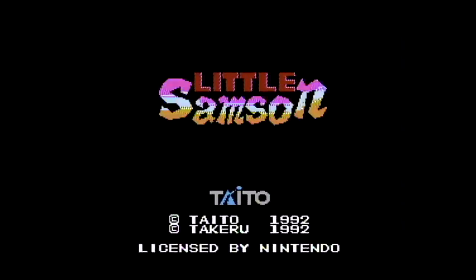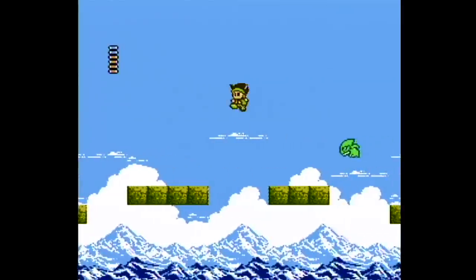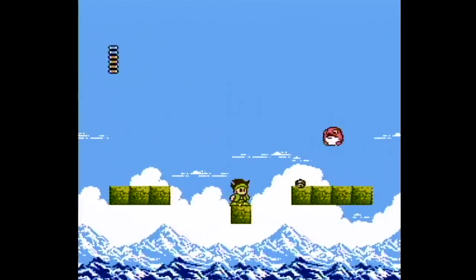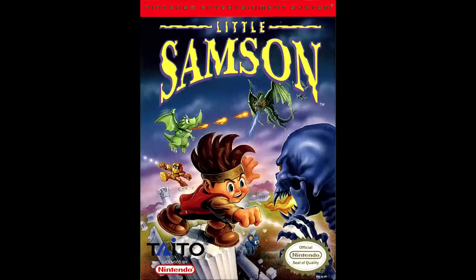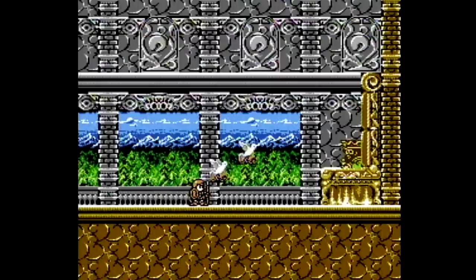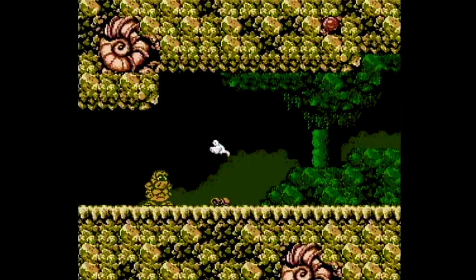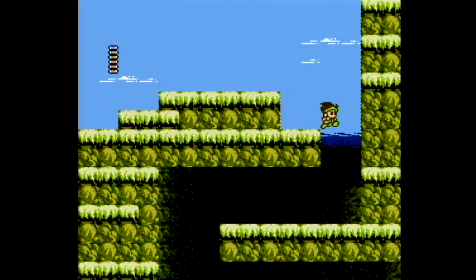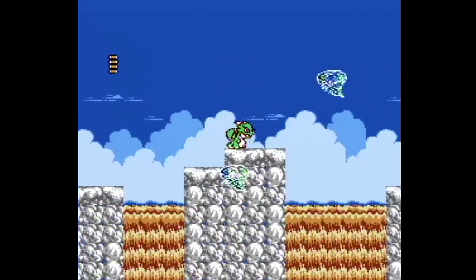Little Samson by Taito on the NES was a poor seller and is now immensely desired by collectors. It's a platformer, kind of like Mega Man but not really. Taito wanted a popular platformer to compete with Mega Man, but unfortunately named it Little Samson. The story involves the Prince of Darkness taking over the land, and four heroes responding: a human Samson, a fire-breathing dragon, a stone golem, and a little mouse. The first few stages are introductory levels to get used to each character.